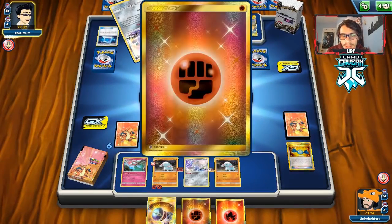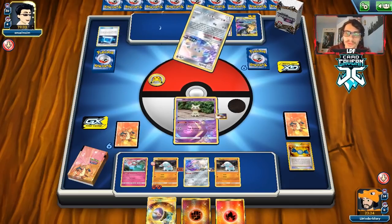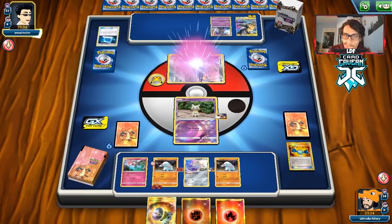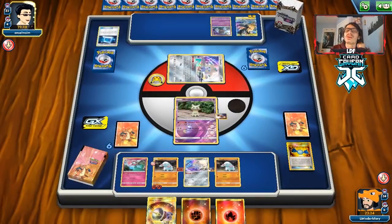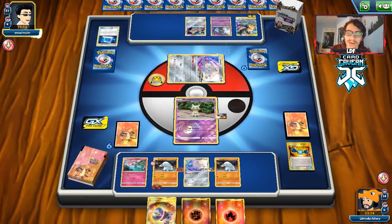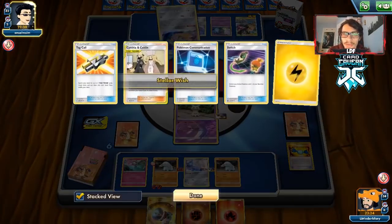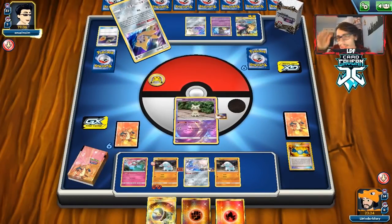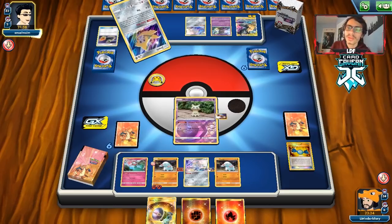We could do Endure next turn. We'll go Wonder Gift — we get tails, so no Poké Communication back. We retreat into Mimikyu and pass. Next turn we can Welder the Fampi and get two energies on. I don't want to play cards yet because Fampi might get knocked out by Custom Catcher. Our opponent gets a Tag Switch and goes to another Jirachi — I wonder what they're digging for.